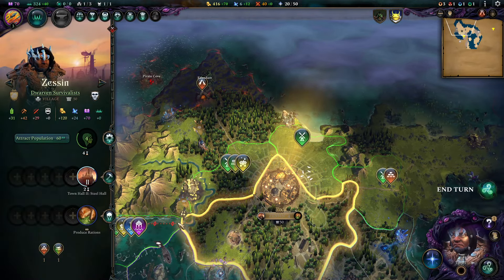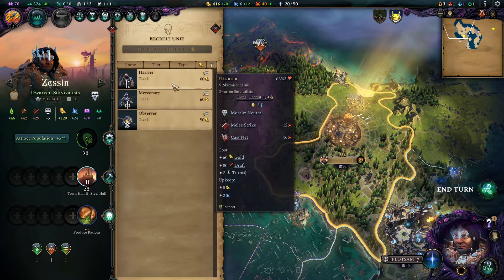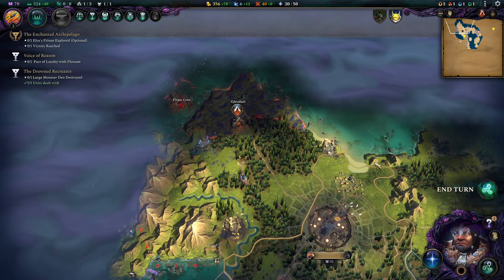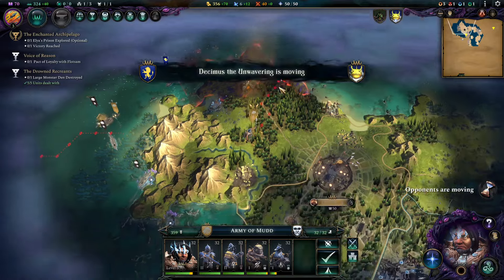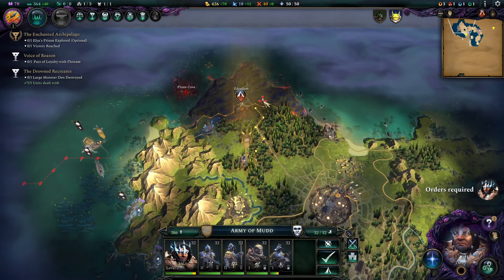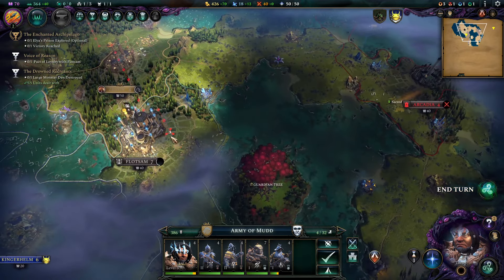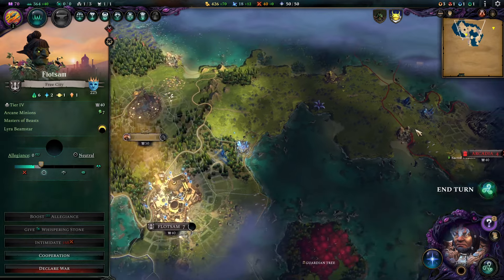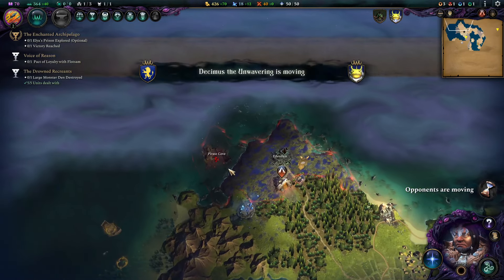We're going to take the Farms and we're definitely going to retrain that Harrier. Usually I wouldn't, but our mana income is very, very low, so we're not able to spam out as many Golems right now as I'd want. Usually this build should be cranking out more Golems — it's really always different depending on your starting setup. We're going to rebuild Edendam, and after that set up an army to conquer Arcadia — that's roughly my plan here.